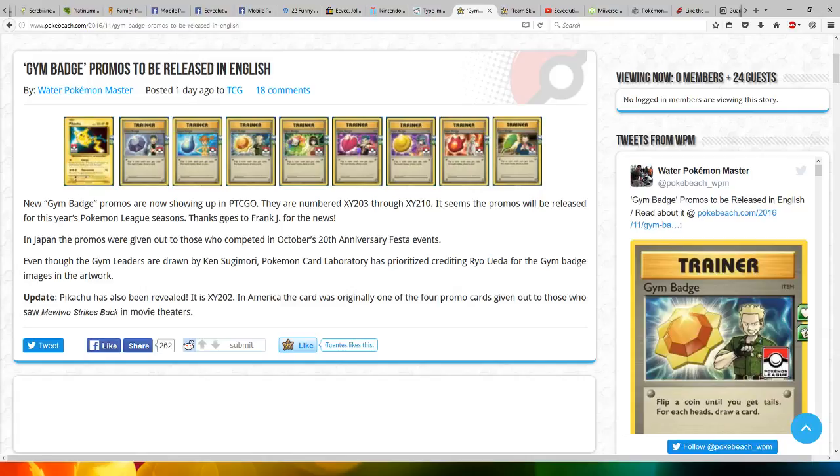Thanks goes to Frank J for the news. In Japan, the promos were given out to those who competed in October's 20th anniversary festive events. Even though the gym leaders are drawn by Ken Sugimori, Pokemon Card Laboratory has prioritized crediting Ryo Uda for the gym badge images in the artwork.